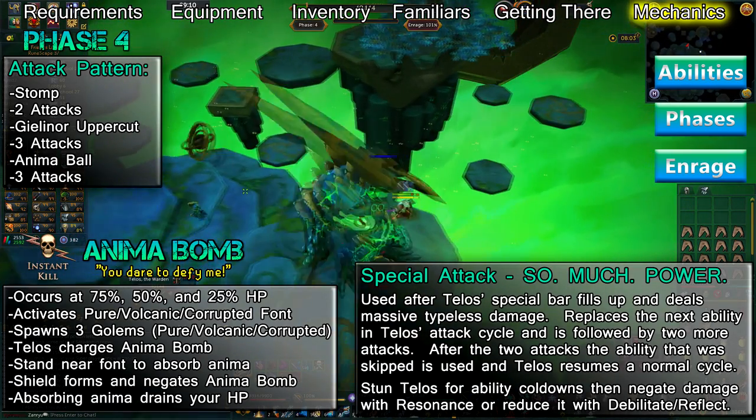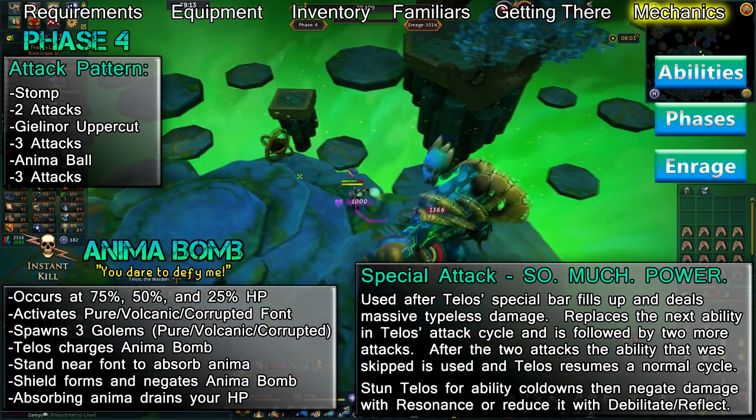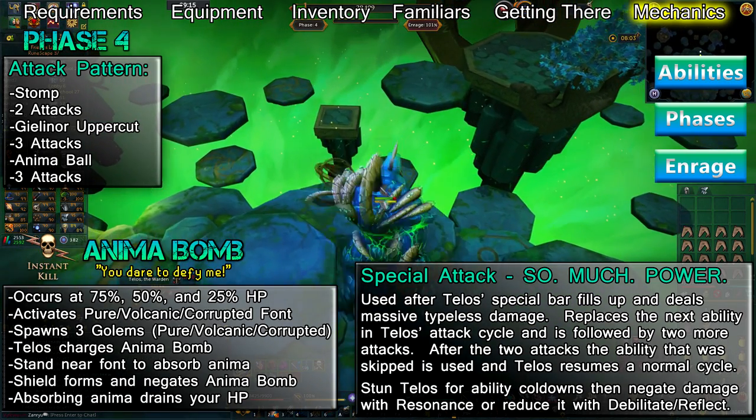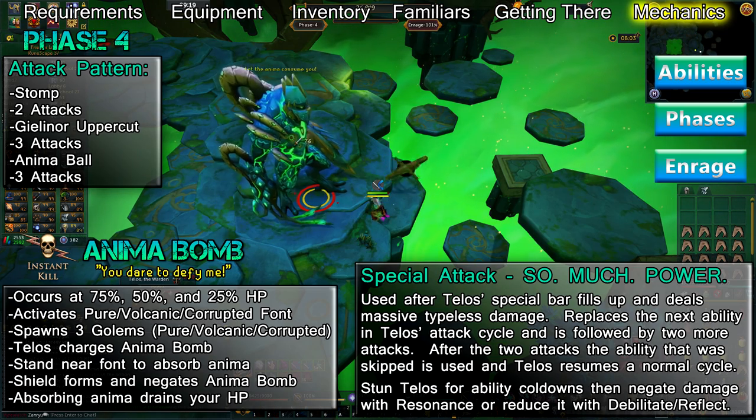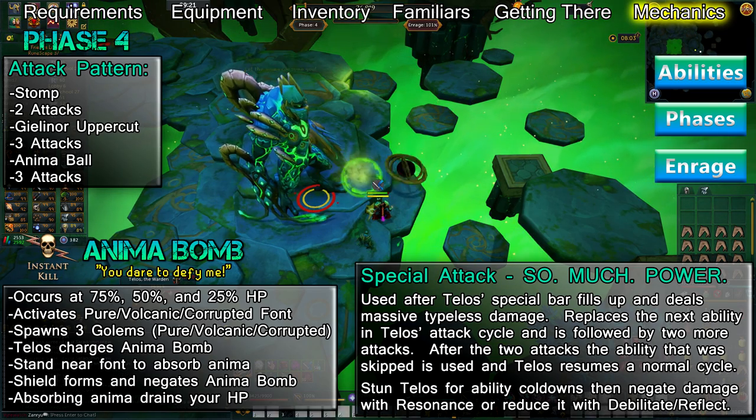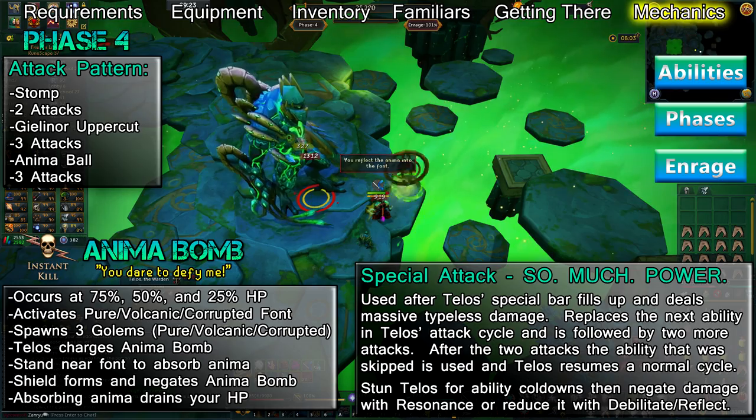Ideally you should use Resonance, but when doing so, be careful — if a golem is alive, it can attack you and consume the Resonance before So Much Power hits, causing you to take a large amount of damage. Try to time it so that Telos begins charging his Anima Bomb immediately after a special attack, to give you more time for your cooldowns to reset.